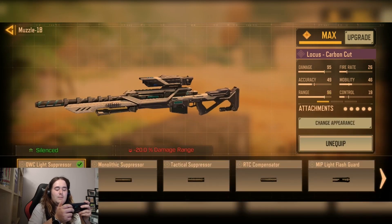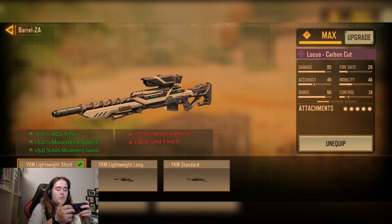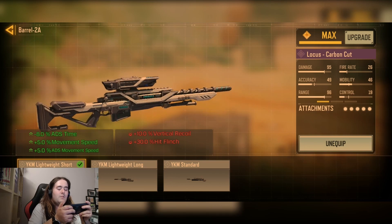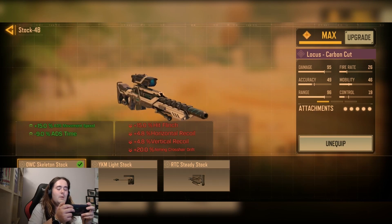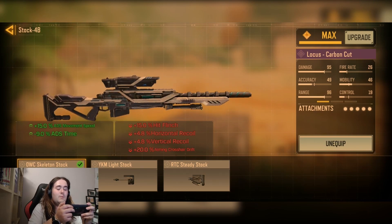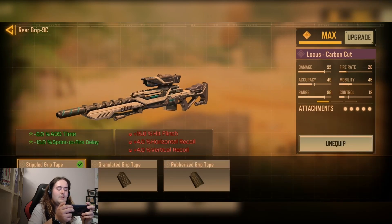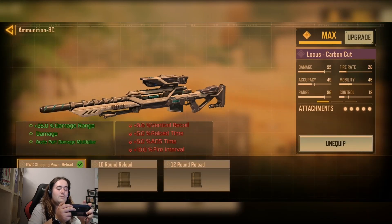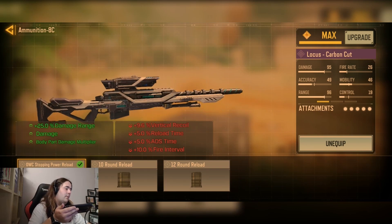We have the OWP light suppressor for the plus size stability. We have the YKM lightweight short barrel for the minus 8% ADS time, plus 5% movement speed and plus 5% ADS movement speed. We have the OWP skype stock for the plus 15% ADS movement speed and minus 9.1% ADS movement speed. We have these different grip tapes for minus 5% ADS time and minus 15% stratify delay. We have the OWP stop for the higher rounds for the plus 25% damage range, increased damage, and increased body part multiplier damage.